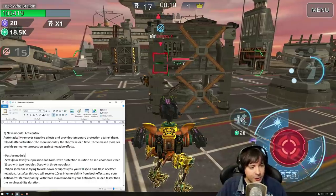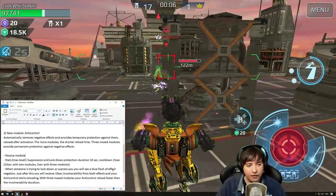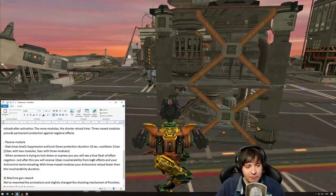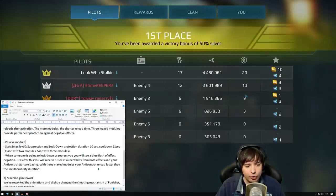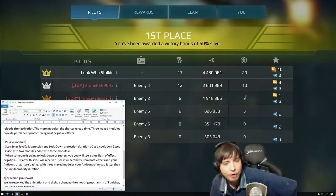When someone tries to lock down or suppress you, you will see a blue flash of effect negation, and just after this you will receive 10 seconds of invulnerability from both effects while your Anti-Control starts reloading. With three max modules, your Anti-Control reloads faster than the invulnerability duration — that's why you're protected all the time.